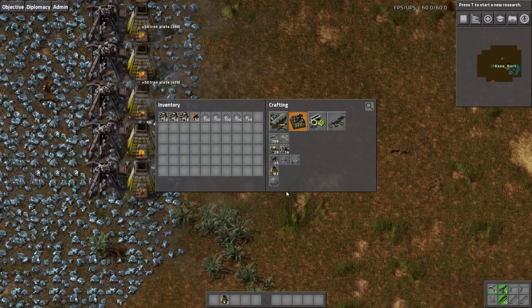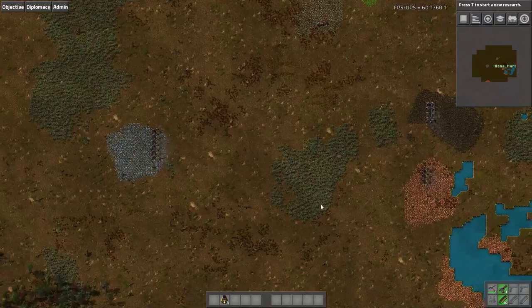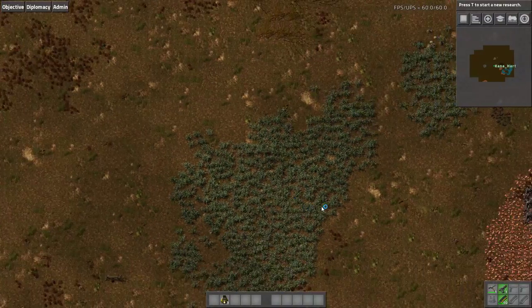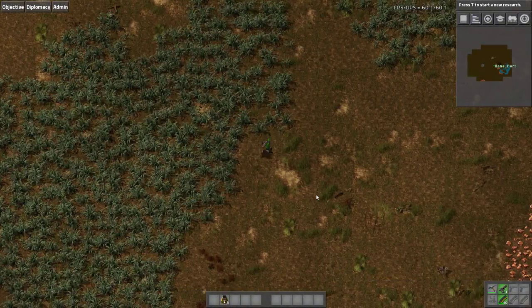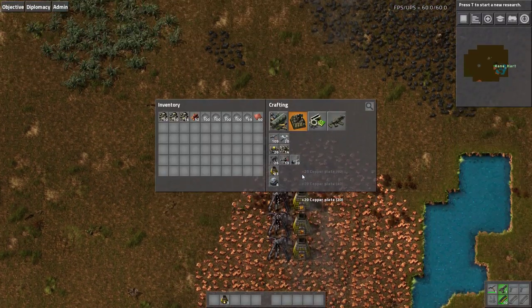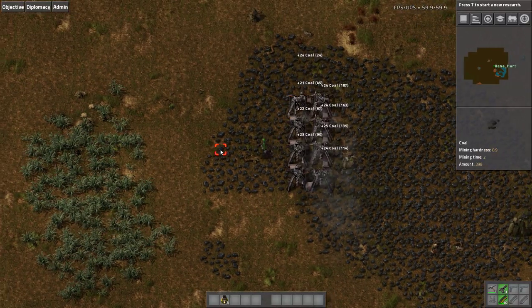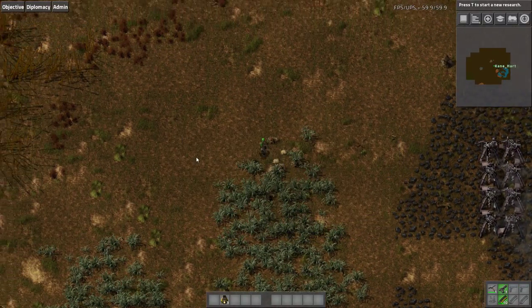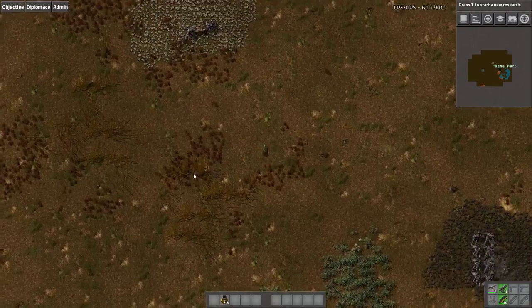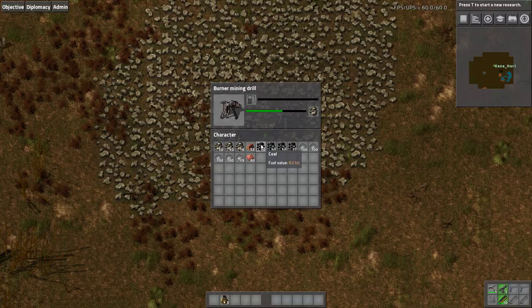I'll probably build it in between episodes to make things more interesting. The first episode is always just running back and forth in a big circle gathering materials and feeding things with coal — which you can see, now we've got lots of coal. I guess we can give these guys a bit more coal.